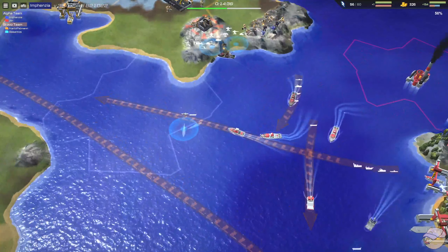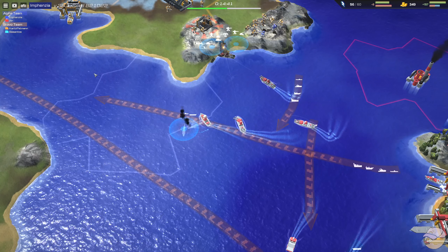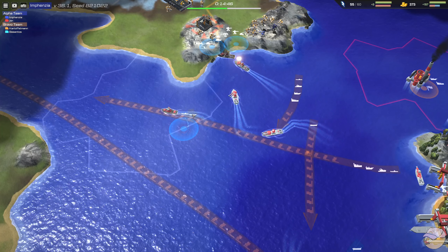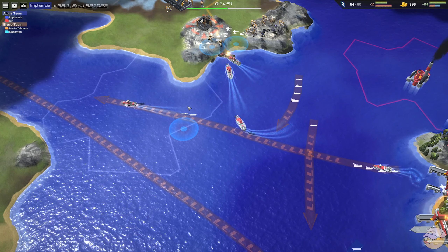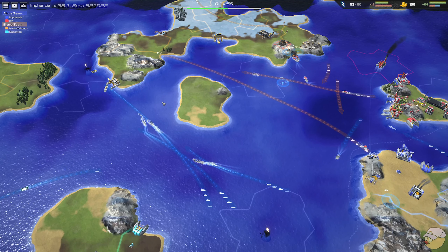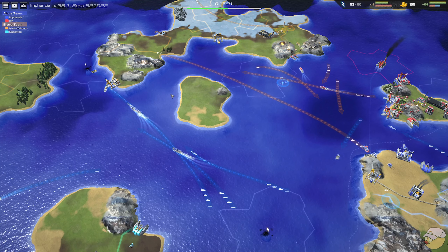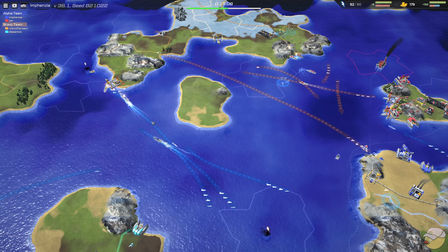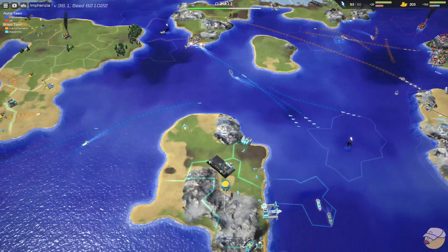These orange subs are stuck in the water — they can't move because they are out of energy. This is Alpha Team's vision, so the sub is not really super visible at all times; some of the boats would have to be closer to detect it. Infanzia makes a great play sending their navy up to the north to destroy Kartoffel's dock. There's a cruiser there, but with a total of three cruisers and two submarines for Blue, plus striker support, they should be able to deal with that.